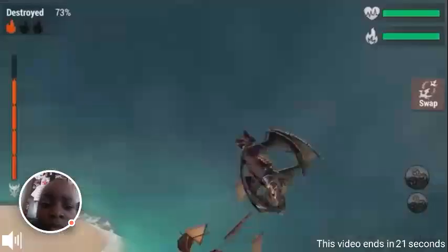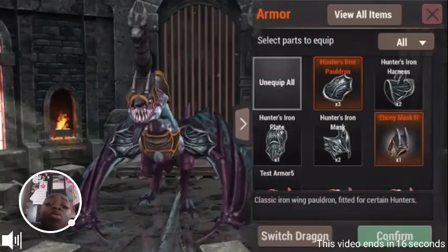Armor is a way to take the dragons you love and make them look even more awesome. Head to your dragon's den and you'll see a new armor button. Armor pieces will drop for specific dragons and it will be cosmetic only — for now.